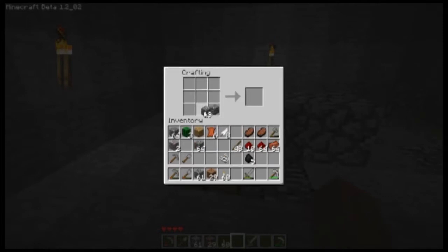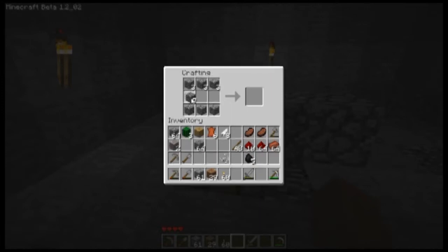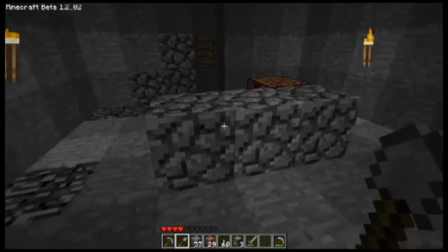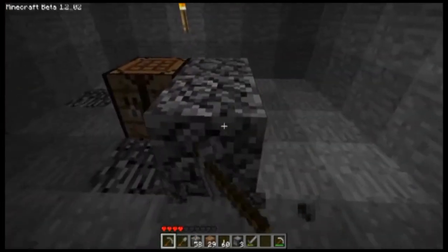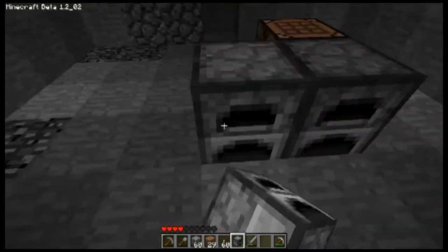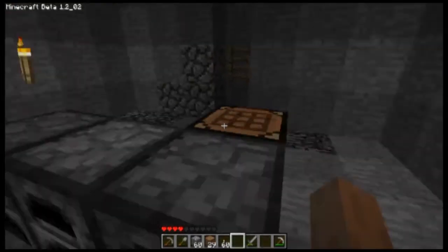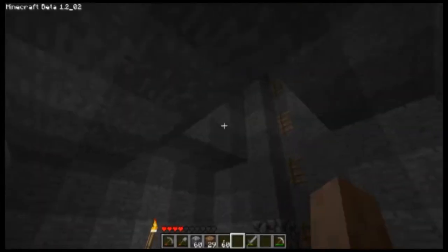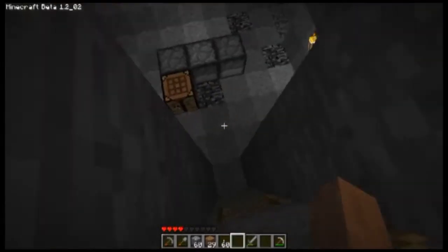Let's make three furnaces. One, two, three. There we go. I'll put them on the floor. Look at me tearing apart what I just put up. These three furnaces can be working away on whatever I want. I'm gonna run upstairs and grab - make a couple chests. I'm gonna make four chests.